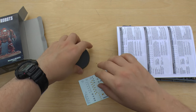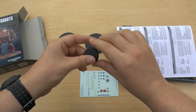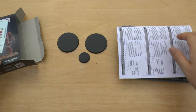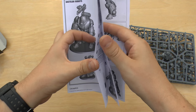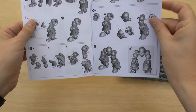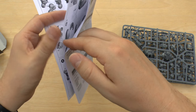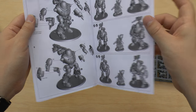So you get two large monstrous creature bases and a 32mm base for the Cybernetica. You get some transfers and the little instruction books. The Datasmith looks really easy to create and the robot's not too bad — yeah, they look quite straightforward to build.